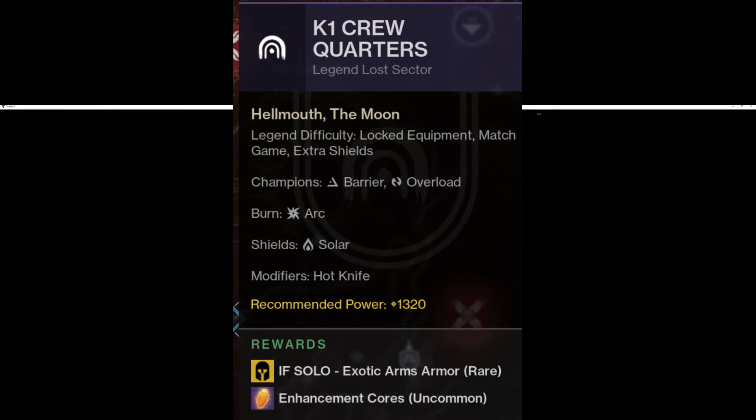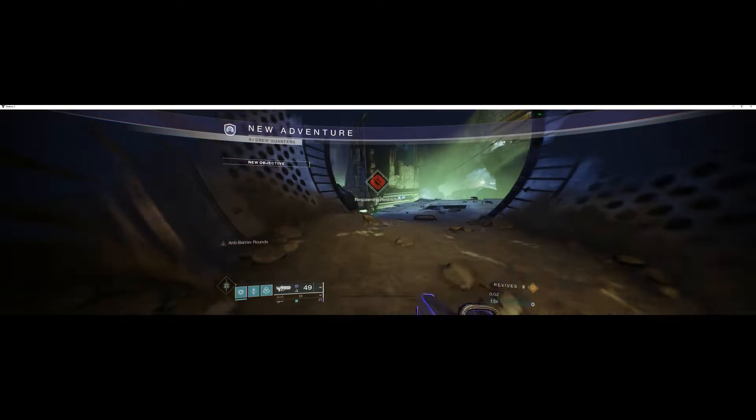What's up guardians, it's your boy Octane and today's legendary lost sector is on the moon. It is K1 Crew Quarters. It is barriers, overloads, arc burn, and solar shields. Exotic arms as the reward.